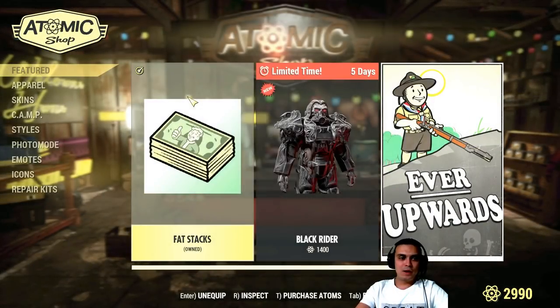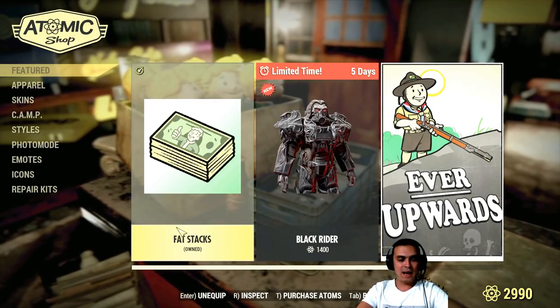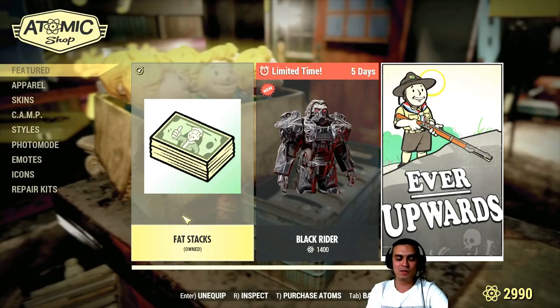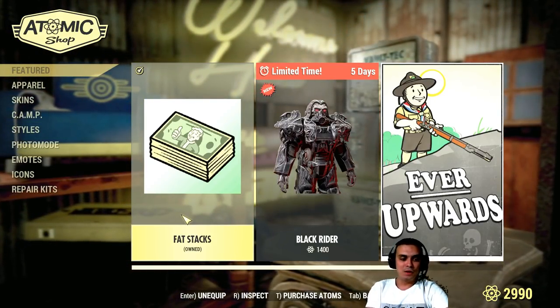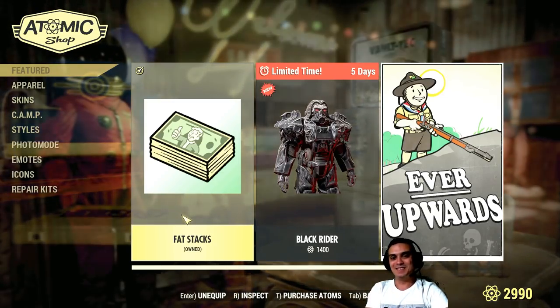At the atom shop you have approximately 22 hours to acquire the Fat Stacks - unfortunately I already got it. It cost 20 atoms, it has a 60% discount on its own, so it cost 50 atoms. That's the news.